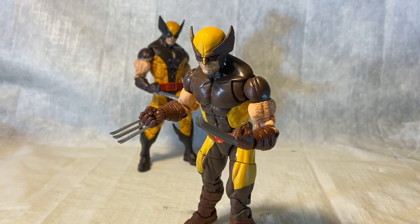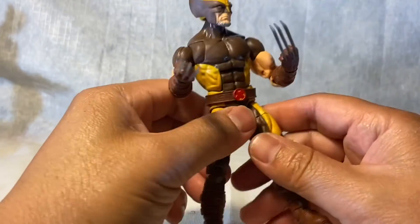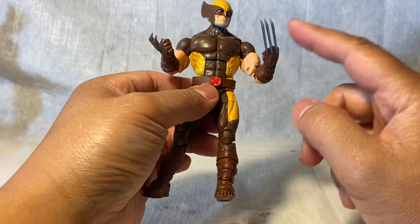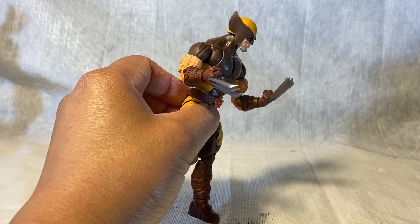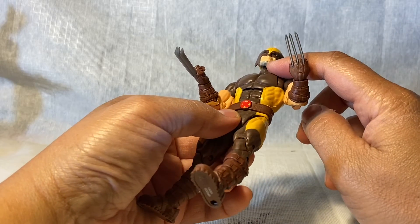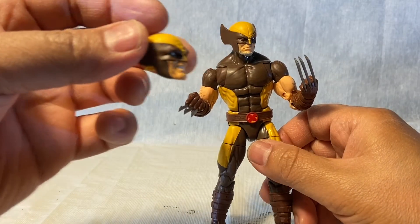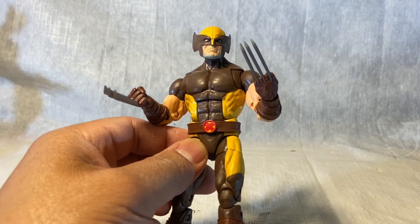It looks like it's a repurposed X-Force Wolverine body — you can see with the boots and the braces — just smaller claws, which makes it more realistic, as realistic as it can get. And notice his gray stubble — that's pretty awesome, shows his age. This other head doesn't have stubble and he's smiling, so it's a nice detail they didn't have to add but did.